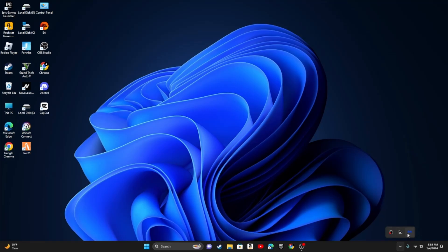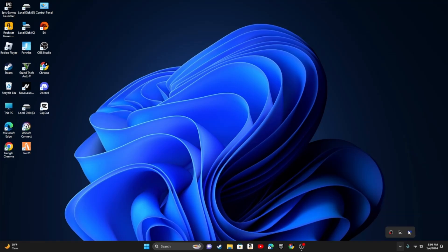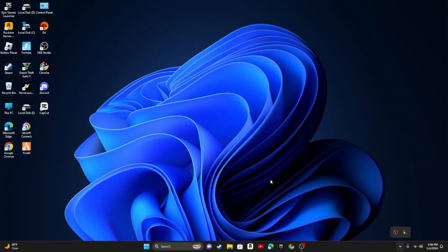The other thing — some people always forget this — is background apps. This shows you what you've got open. When you have apps open in the background, like say you're playing FiveM and you have Epic Games or Minecraft running in the back, that's gonna cause your FPS to drop a lot. So make sure you quit out of everything you don't need.